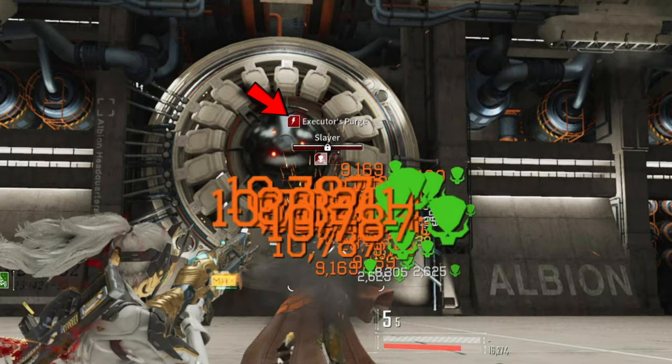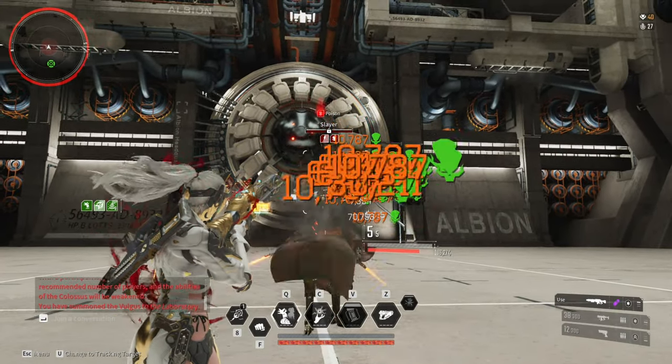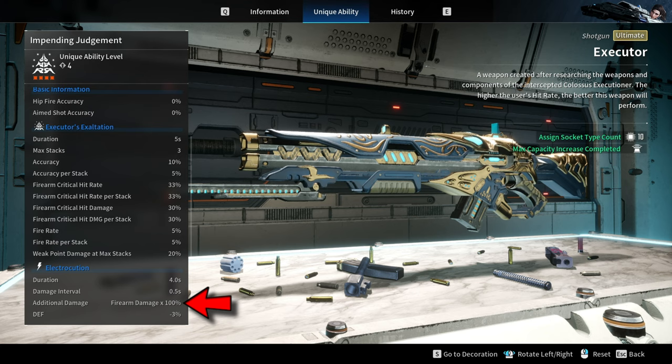Not only that, it also gives the target a debuff called Executor's Purge, which increases your firearm damage and decreases the target's defense.